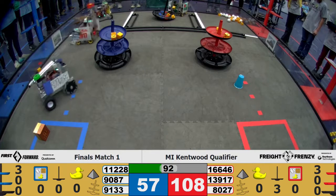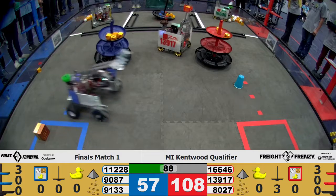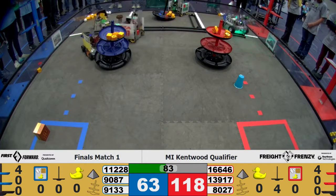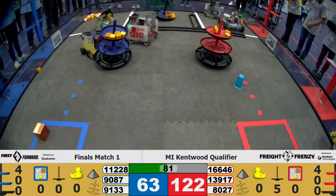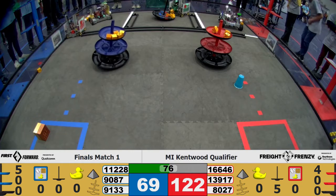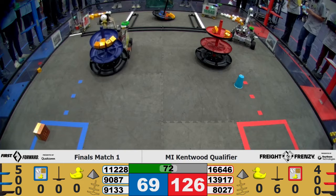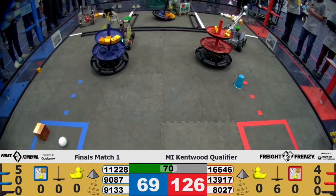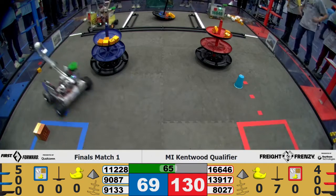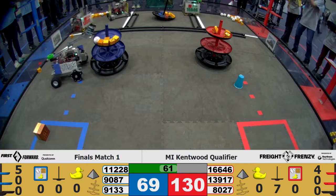Working on getting more of those elements and dropping them. We have 4 on the red side of the shared alliance hub. Team 9133 racing back to that warehouse to get more elements. 5 now on the red side of that shared alliance hub and 5 on the top of the blue alliance hub. Team 11228 continues — almost. Team 9133 almost got it on the shipping hub. And will they place it? Yes, they will.